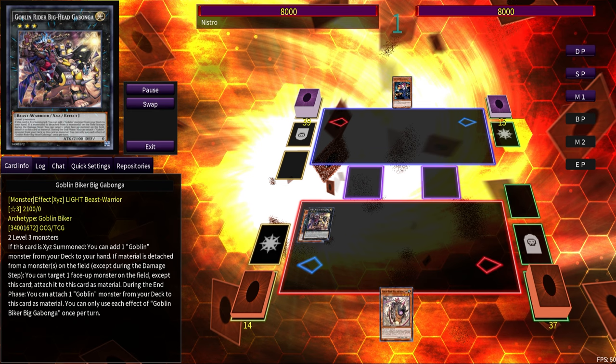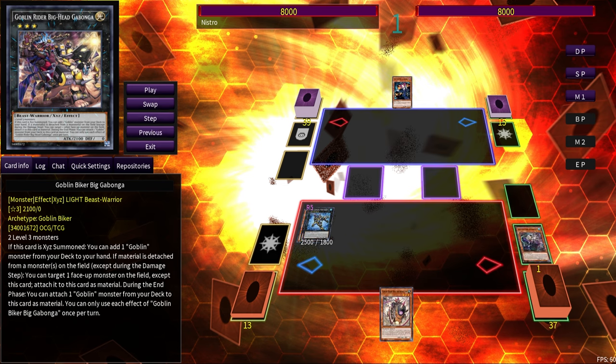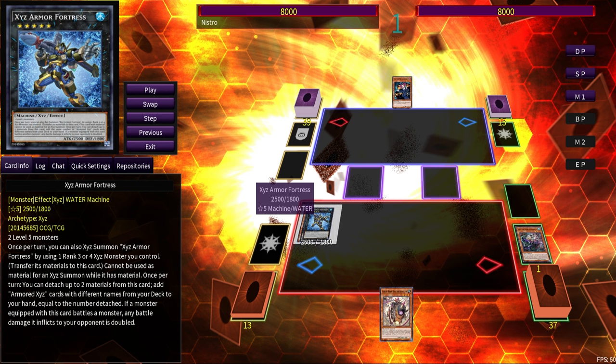Instead of just bare-bones combos: first off, if you don't overlay Gabanga into Exceed Armor Fortress, you're not getting the full value off your Gabanga, because you're not going to get another Rank 3 plus Gabanga plus Dark Knight Lancer unless you do it this way. Some other creators don't know this particular line. Goblin Biker players know it — I've been doing this since February. I'm doing this for people who may be new to Goblin Biker.